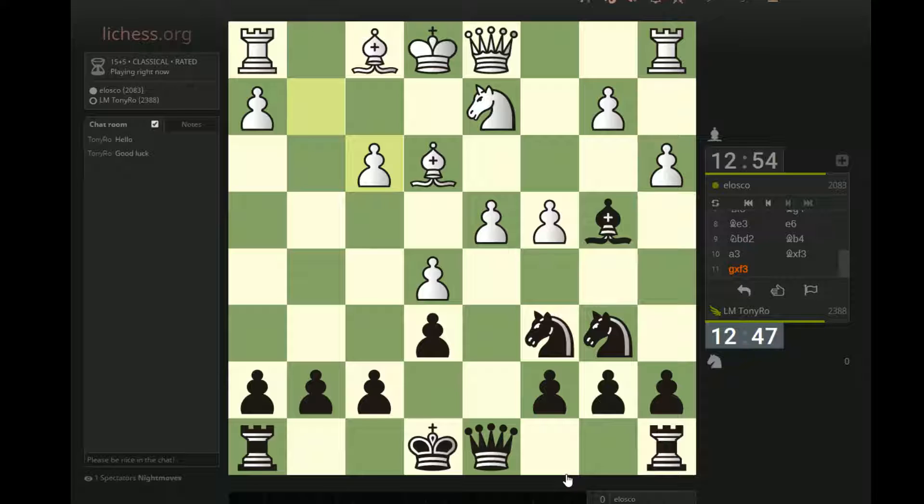Did I calculate this wrong? I think I did. Oh damn. Okay, what am I doing here? One idea is just to go Be7 now. I think when I calculated this originally, I thought Qh4 check, Bf2, Bxd2, Qxd2, and then Qxd4 for some reason — forgetting that the bishop on f2 still guards the pawn. So, that's cool.